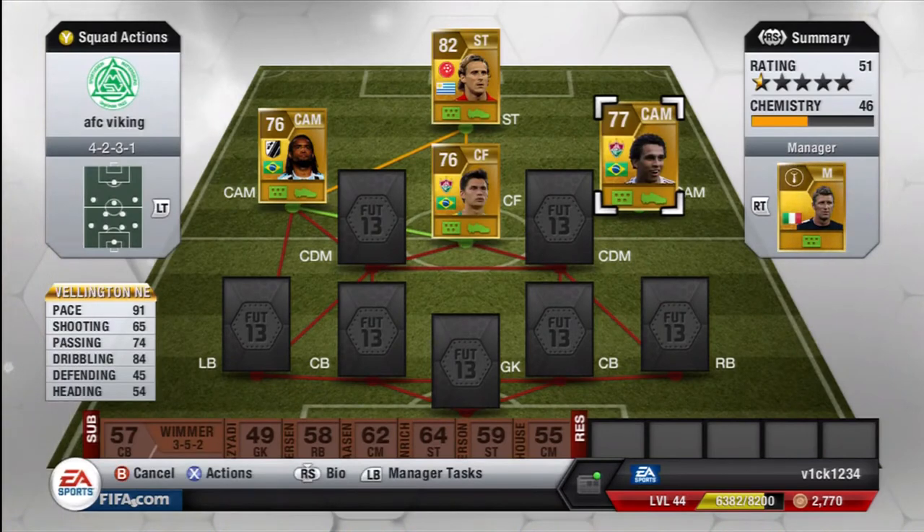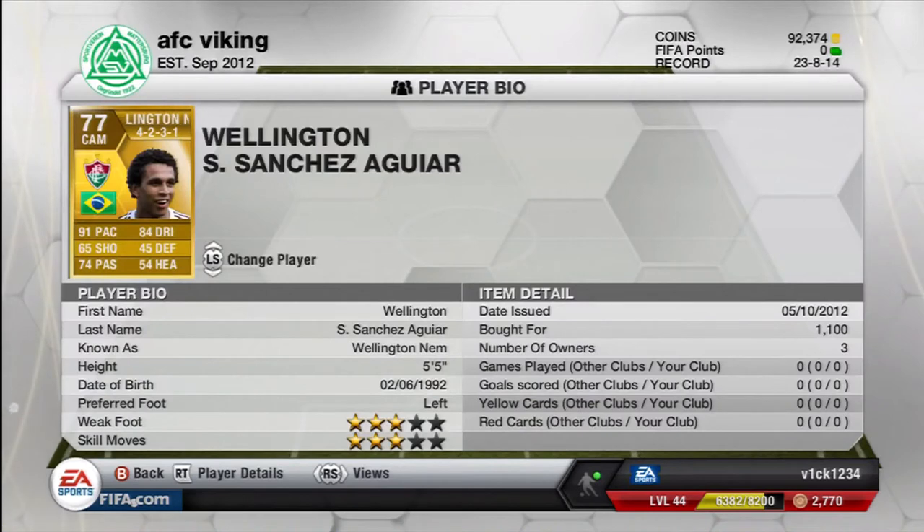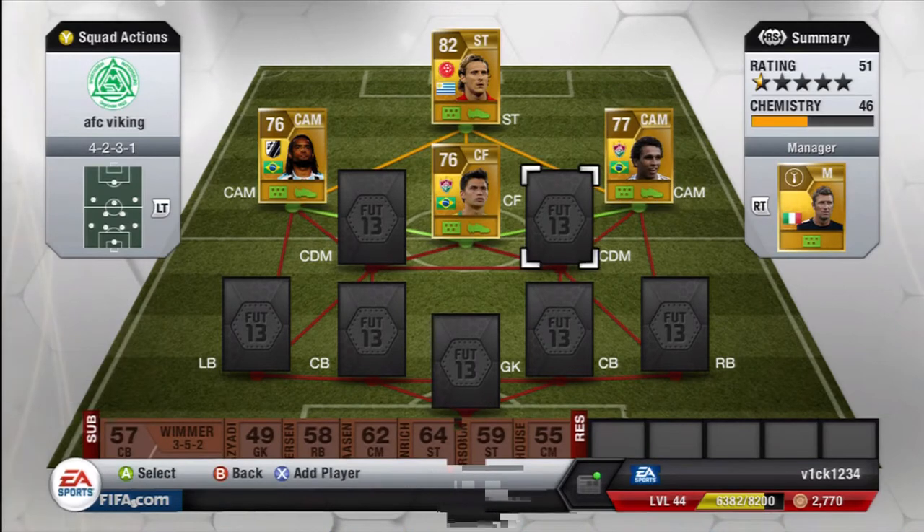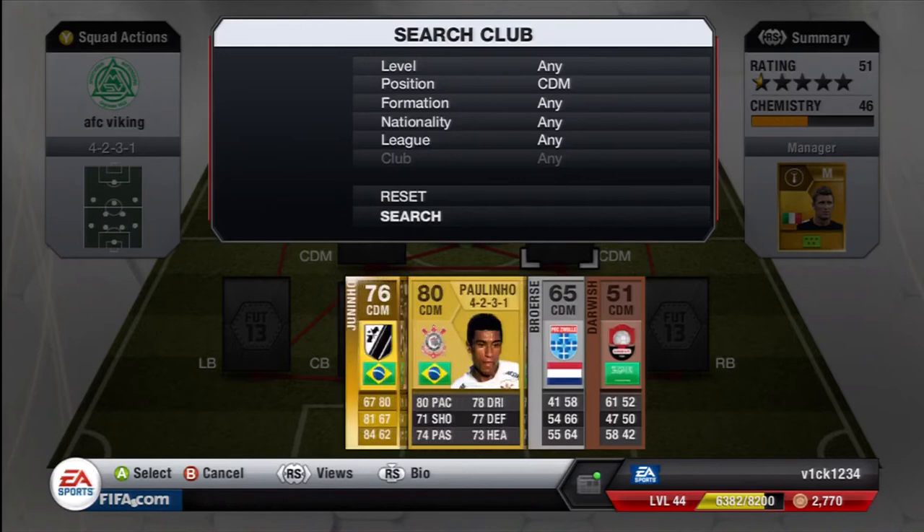On the other side we've got Wellington Nem — he is just paced, left-footed on that far right hand side and an absolute rocket ship. 91 pace, very good at dribbling as well so he keeps it close to him as well as zooming around.